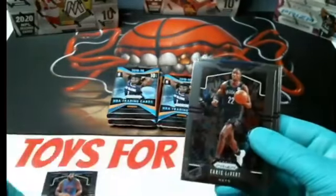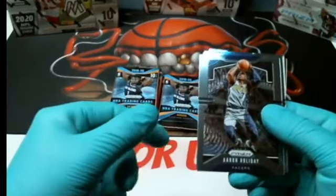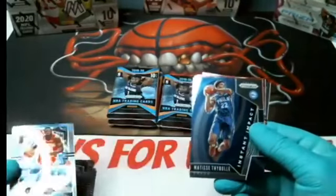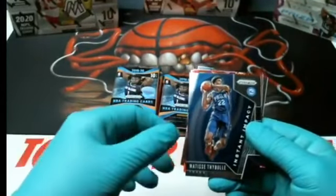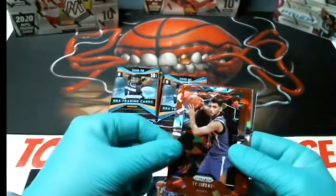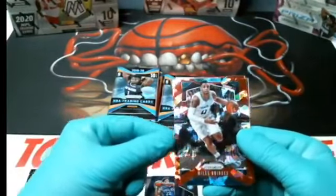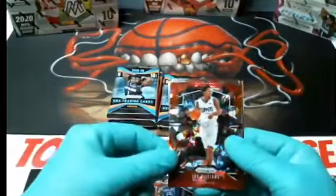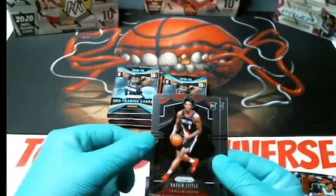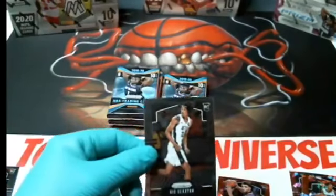Drummond Pistons, Levert Nets, Holladay Pacers, Julius Randle Knicks, the Instant Impact Thigh Bowl for the Sixers, a red Ty Jerome rookie for the Suns, a red Bridges for the Hornets, a red Lou Williams Clippers, a little Blazers rookie, and a Claxton for the Nets. That's it.